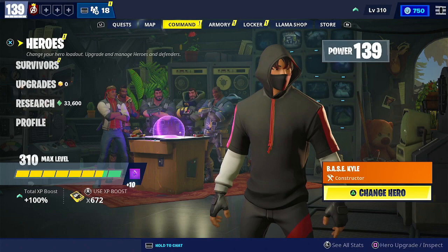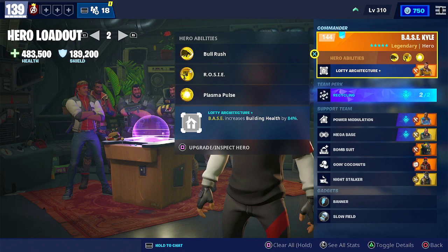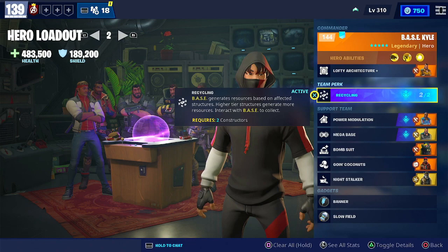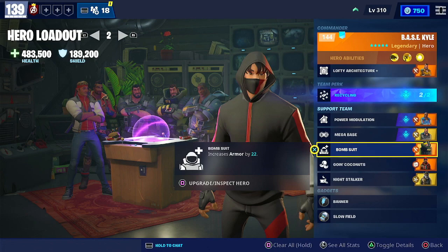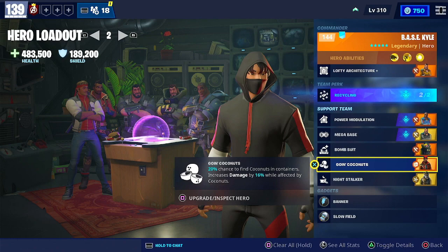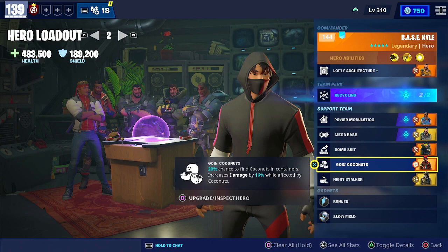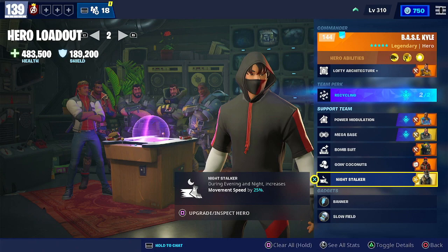First is my Constructor loadout: Base Kyle on lead with the Recycling team perk — since I play Frost Knight solo, I have a recycling base that saves time while I'm out building and trapping, getting me building materials whenever I need them. Power Modulation and Mega Base both activate the team perk. Bomb Suit for added armor and damage reduction against gunslingers or charging smashers. Going Coconuts as a healing source — it's actually the best healing source for a long run. And Night Stalker for movement speed.